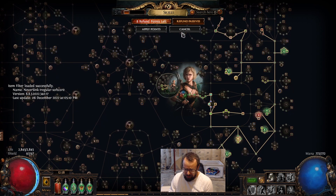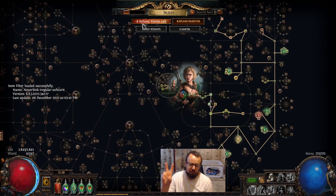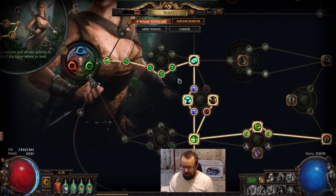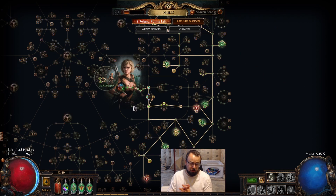You'll notice on my character I have eight refund points — I've already spent two of them by act nine. Eight will be enough to do the respecs I need for this character to become Val Venom Gyre. The only real difference early on is I bum rush Precise Technique, and I grab some projectile damage and attack speed nodes. This is solely to make our leveling experience good, but we have enough respec points from the campaign to unspec all of this. Our tree will be completely ready for Val Venom Gyre.